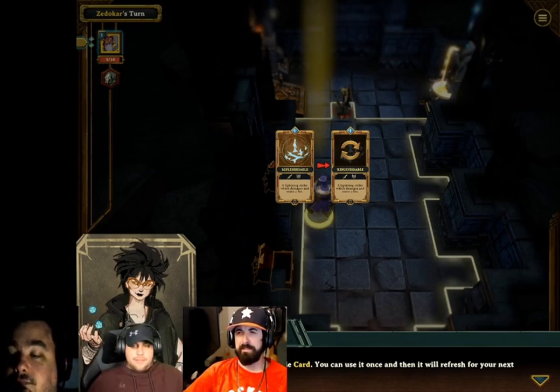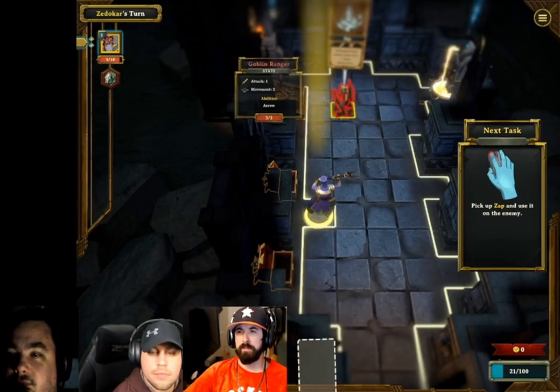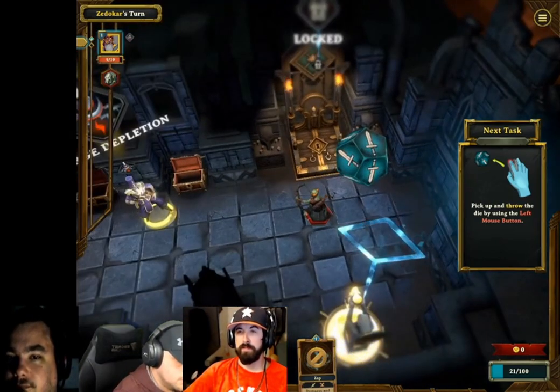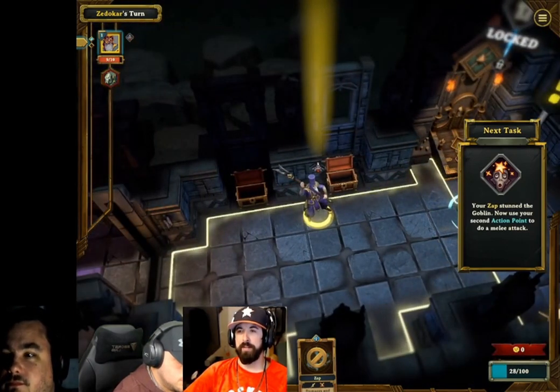Monster time! The next card is a replenishable card — you can use it once and then it will refresh for your next turn. That's sweet. Pick up Zap and use it on the enemy. Throw the die by picking it up and using the left mouse button. Your Zap stunned the goblin — pretty sure you're hacking. Use your second action point to do a melee attack.